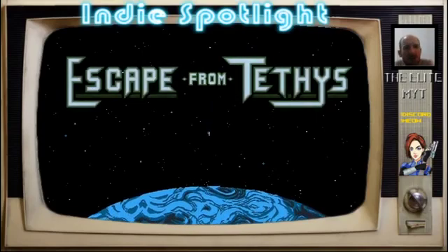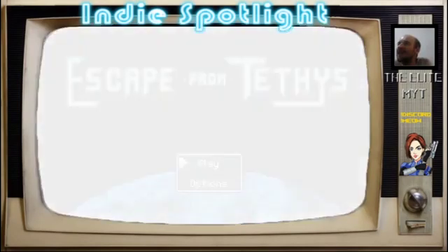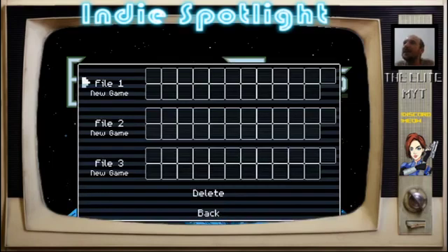It's encouraging fast reading. So, Escape from Tethys — let's have a look at the options. Pretty minimal: sound volume and music volume. I guess we're dumping straight into it.